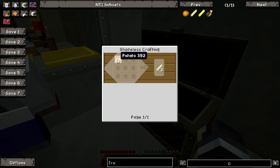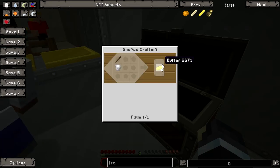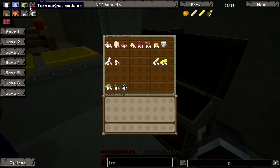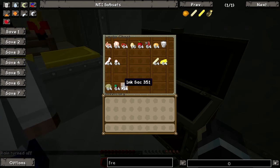French fries — simple as that. Potatoes give you 3 raw french fries. And for the butter — for your fried butter, your heart stopper — you just need a bucket of milk, a stick, and you have 4 butter. You will have more than enough to eat. So yup, rotten flesh can be fried, spider eye, and also the insect.